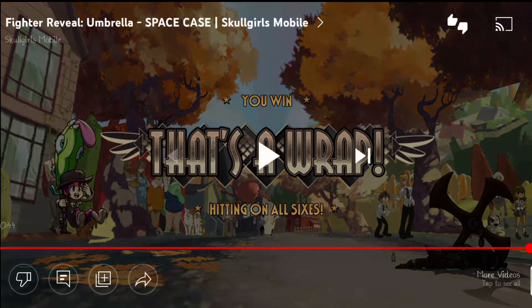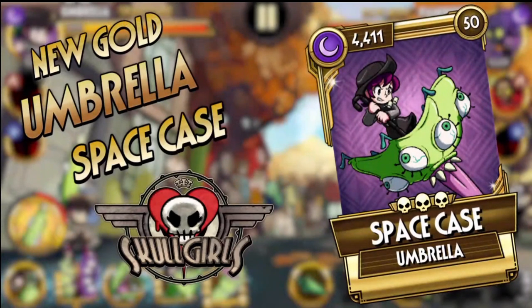That's my analysis for today about Umbrella and the new variant Space Case. I think there are some pretty good and pretty OP moves for Umbrella. If you guys like this video, be sure to give it a like, and if you want Skullgirls Mobile news updates, be sure to subscribe as well. This is SGM News, the number one reliable news source for all the Skullgirls Mobile needs.